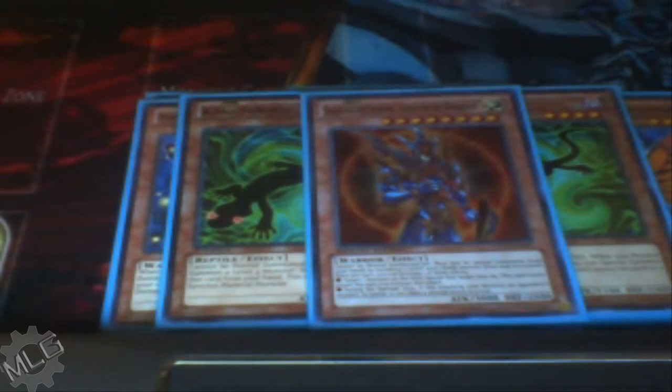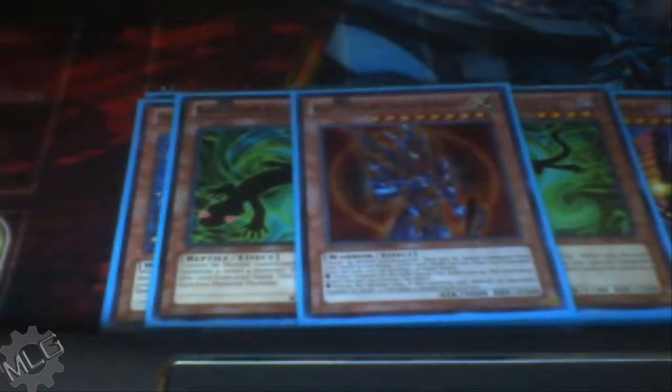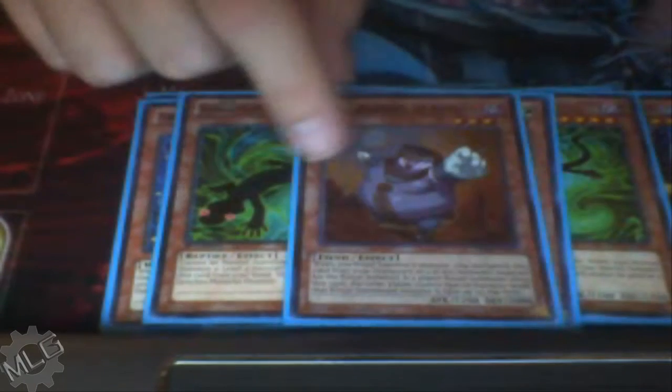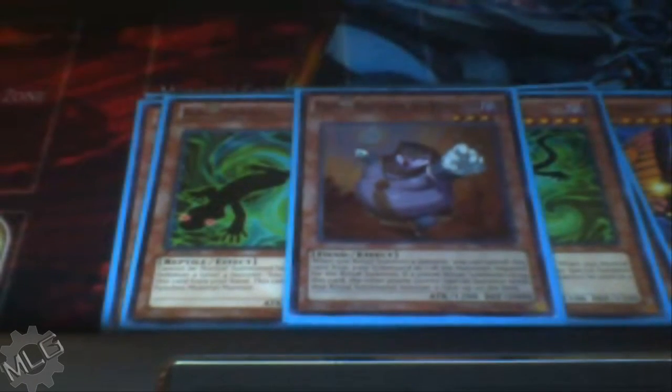One BLS. I still want to make room for Chaos Sorcerer but I'm not exactly sure how yet because the deck is kind of packed on room. One Dijin — these are Rituals — just to Dijinlock with Colossus to search out your Nekroz cycle.